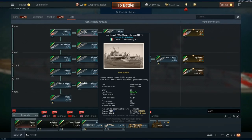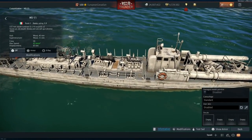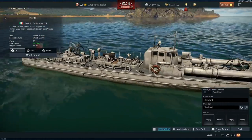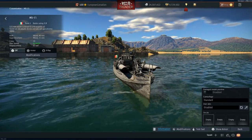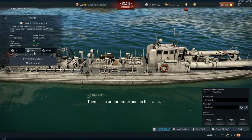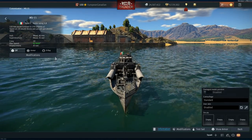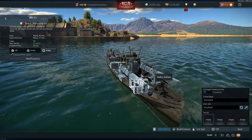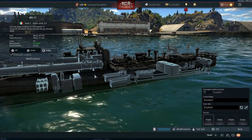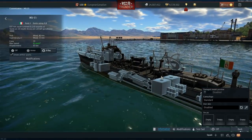Moving on, we have the MS-15 torpedo boat. This is a lot bigger machine, and the main difference is it gets access to two 20mm overall. It also has 19 crew, and as you can see, it's made of wood — 40mm hull, 15mm superstructure. It has torpedo tubes going straight, so it would be much easier to guide them in compared to other setups.